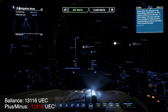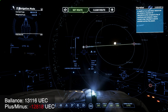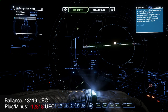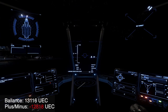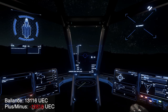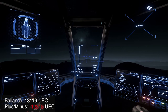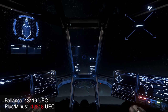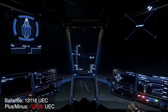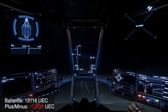I'm finding that the Aurora is a very difficult ship to make money in. At this point I'm not certain if I'm going to continue the playthrough — I think I will because it's a challenge. What I'm finding is that it takes forever in quantum space to quantum jump from one area of the Stanton system to the other.